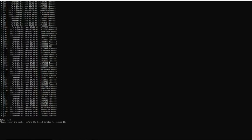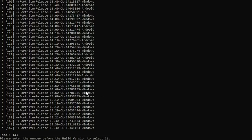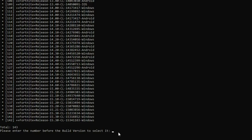Once you've figured out which version of Fortnite you want to download, go to the side to check the number that corresponds with it. Since I'm downloading version 14.6, that corresponds to number 132. Next, you want to type in that number — so I'll type in 132 — and then just press Enter.